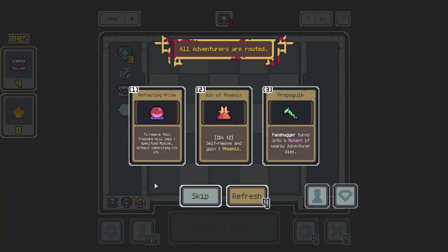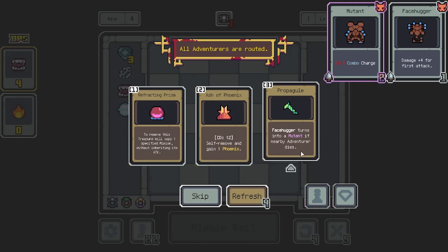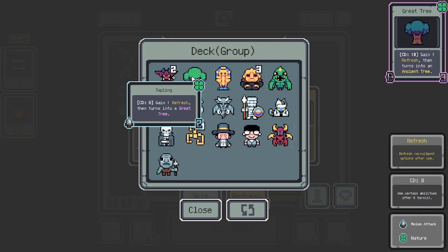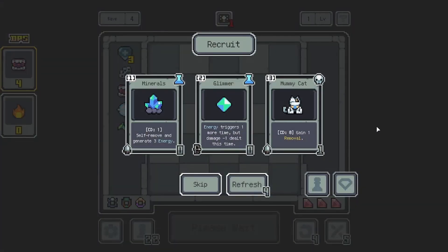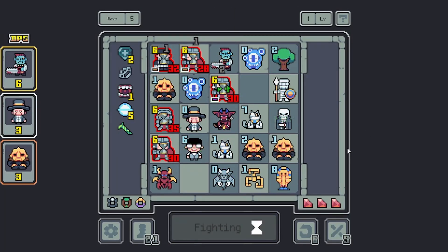I didn't actually see what the tree does. To remove this, we'll copy one — okay, so that's the copying thing. Facehugger turns into a mutant if an adventurer dies. Crit combo and charge — so that actually makes Facehuggers pretty good, where before they weren't really. Propagul — do we have anything we want to duplicate? Probably not currently. What is this? It's going to become a great tree. Gain 1 refresh and turns into an ancient tree. I can't tell what this tree is doing if it's even good. I'll take more refresh or a removal — maybe we'll take a Facehugger if we see one.